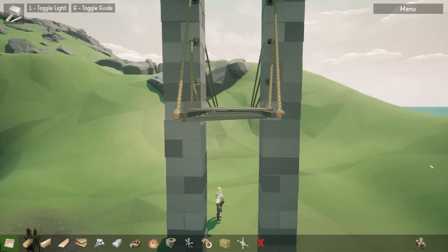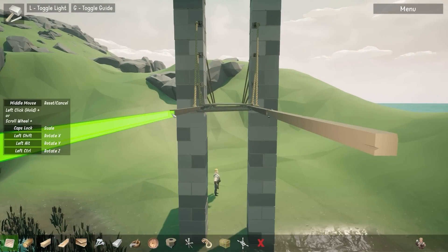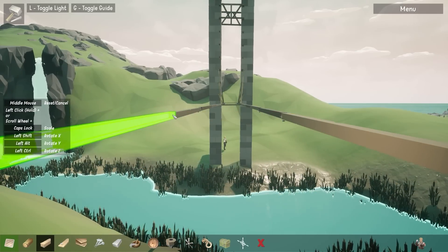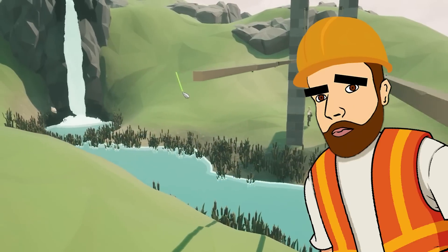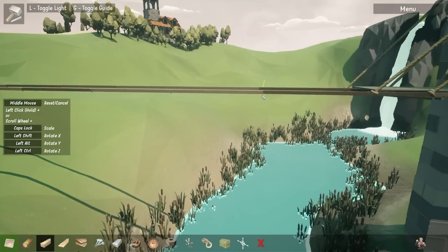We may as well build the whole thing and see whether it works — keep adding more beams. This is actually a really long wait and I can't see this working. How many sections is that? One, two, three, four, five, six, seven, eight — eight sections added on.